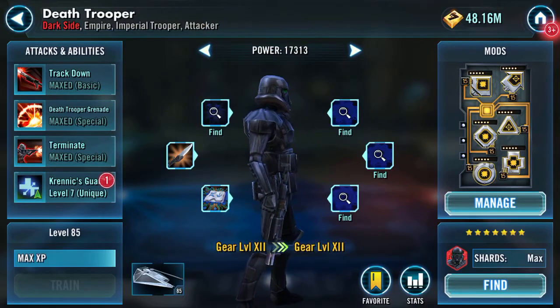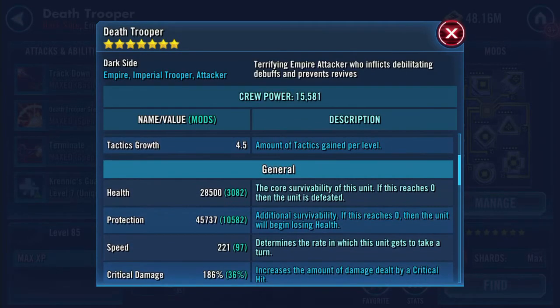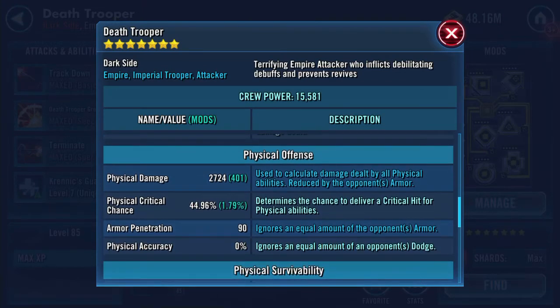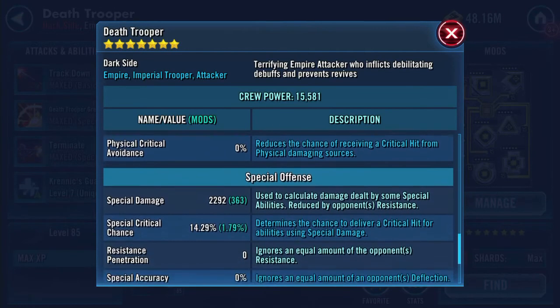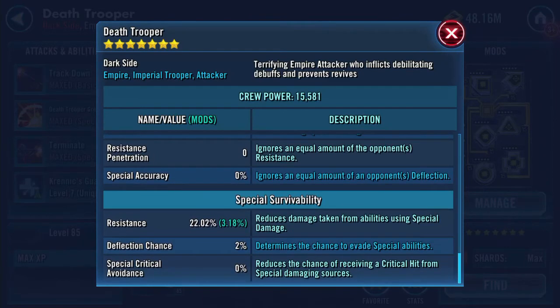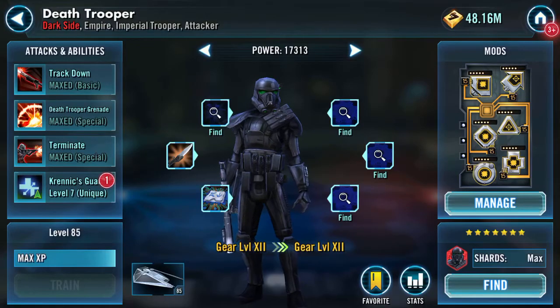Equip! Let's have a look at the pilot: health 28,500, protection 45,737, physical damage now 2,724, physical critical chance 44.96%, armor penetration 90, armor 31.19%, special damage 2,292, special critical chance 14.29%, resistance 22.02%.